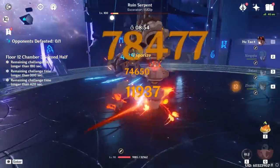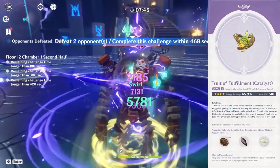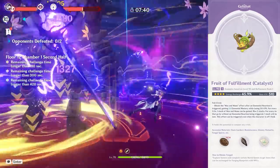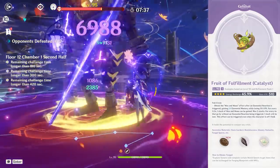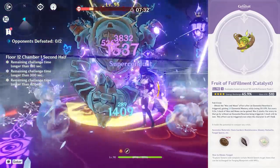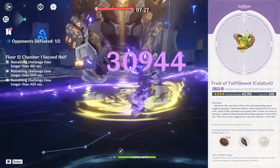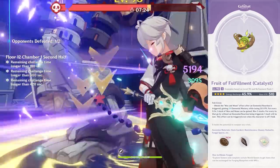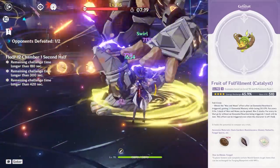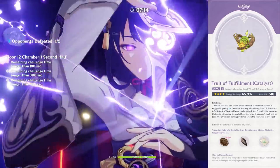Moving on to the Catalyst, the Fruit of Fulfillment. This weapon is kind of underwhelming right now — there aren't many Catalyst wielders that want it because it fills a very niche playstyle. The weapon provides a decent 510 base attack with a respectable 45.9% energy recharge, and a really weird passive that causes the wielder to gain elemental mastery and lose attack when they trigger a reaction, up to 5 stacks. This immediately makes it a difficult weapon to work with since just about every DPS Catalyst in the game needs attack.